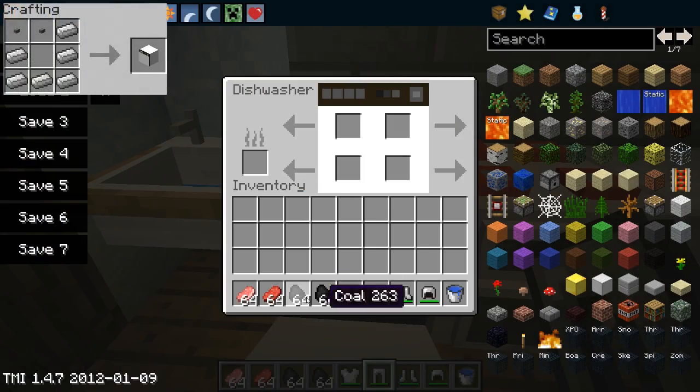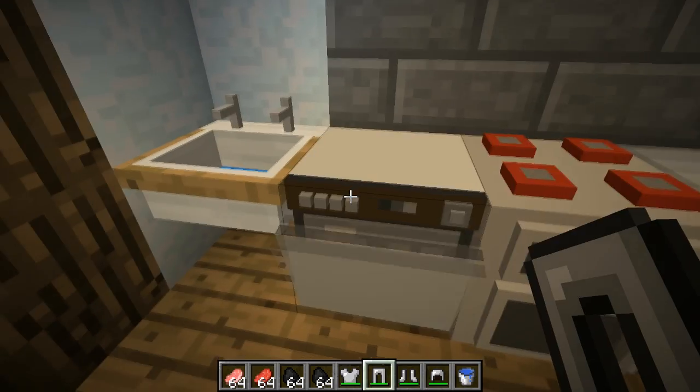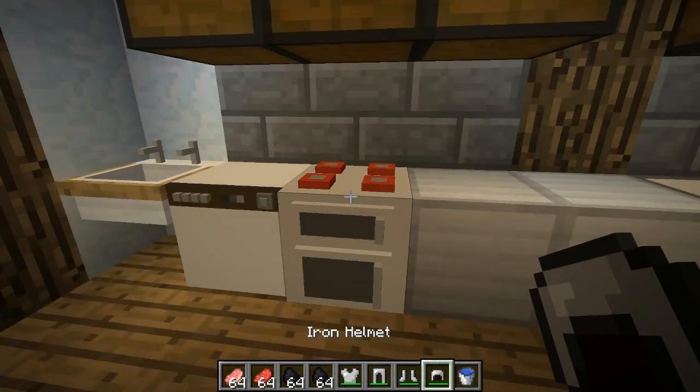Next is the dishwasher. This actually doesn't have a function — I've been messing around with it and thought I'd try armour, but nothing really happens. I don't know if it has a use yet — it's probably not implemented. But it does have this awesome opening animation when you right click on it, which is neat.